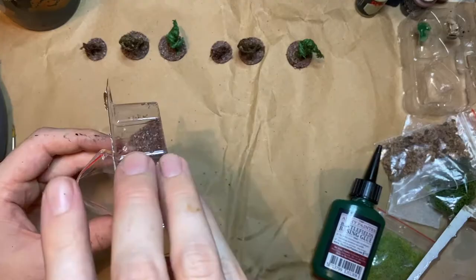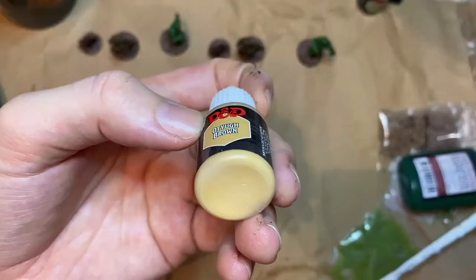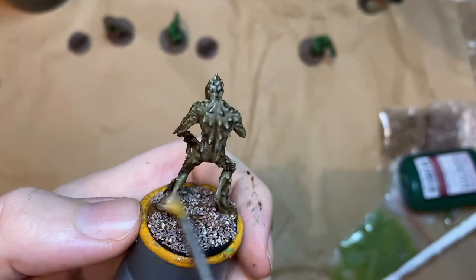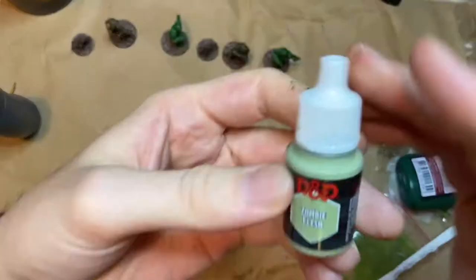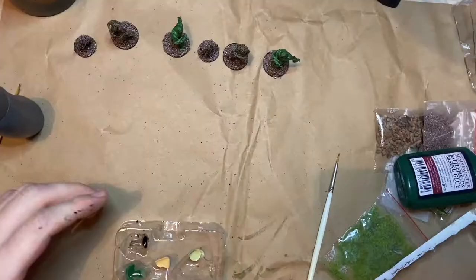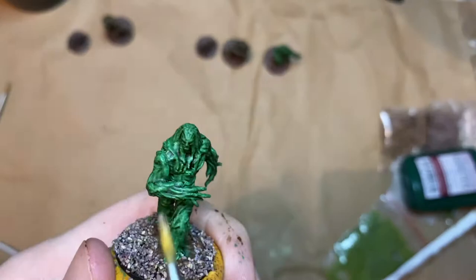Now I'm using Otsug Brown to catch the highlights on the Needle Blights and also the Twig Blights using the dry brush technique — taking a lot of the paint off onto a paper towel and then lightly brushing over the raised parts of the miniatures. For the Vine Blights I'm using Zombie Flesh; I liked that kind of green-grey colour to catch the highlights on those ones.